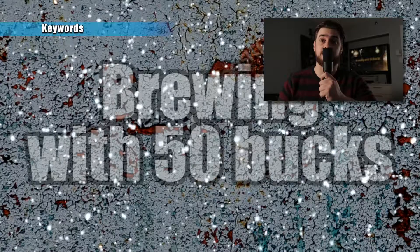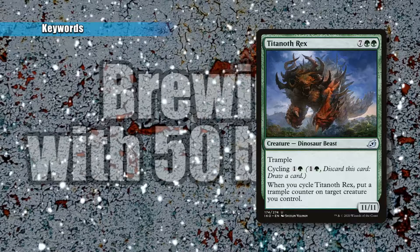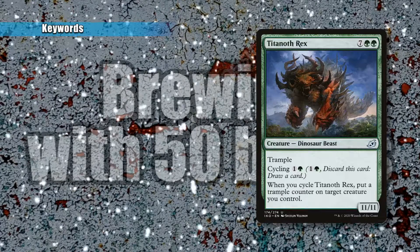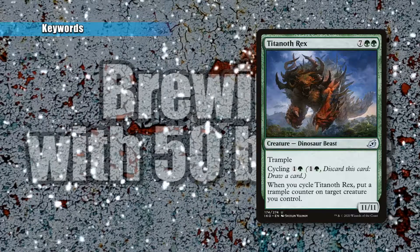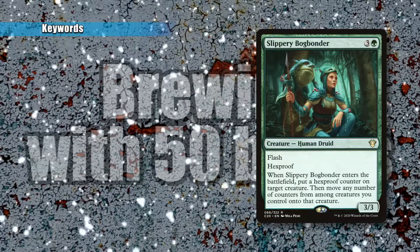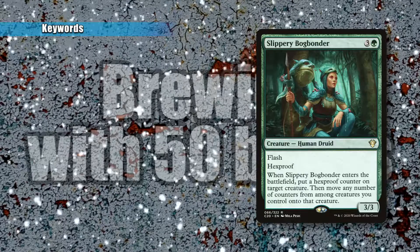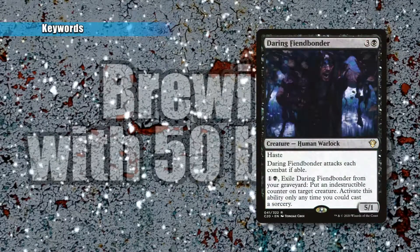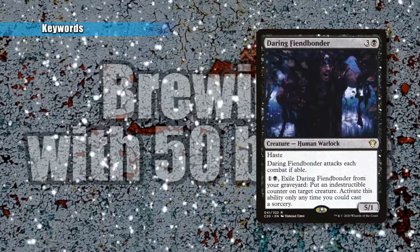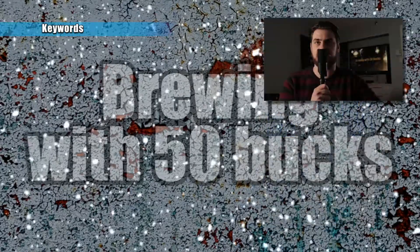Now we're going to talk about keywords giving Sarolf the necessities to prevail. You have Titanoth Rex, which you'll never play on the field — you're mostly going to be cycling it to give Sarolf trample, the important keyword that gives him extra damage and lets him deal excess damage to hit your opponents. You have Slippery Bogbonder, which for flash gives Sarolf Hexproof — a great keyword that can mitigate any targeted removal, bounce, or targeted ability against Sarolf. Next, you have Daring Fiendbonder, which most of the time you'll try to get into your graveyard — exile it from the graveyard to put an indestructible counter on Sarolf. If he has indestructible and Hexproof, he's pretty much going to stay on the board unless your opponents have sacrifice abilities.